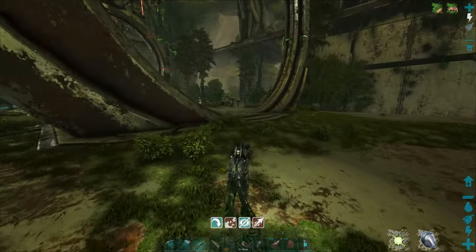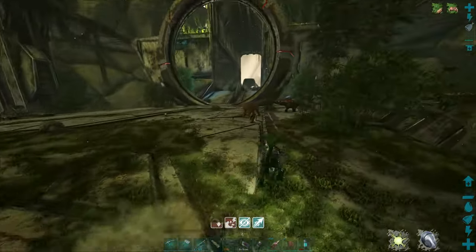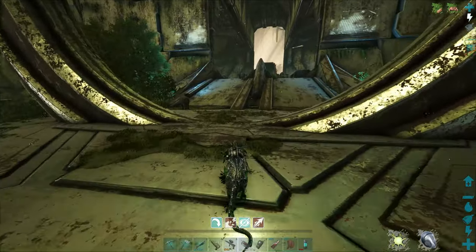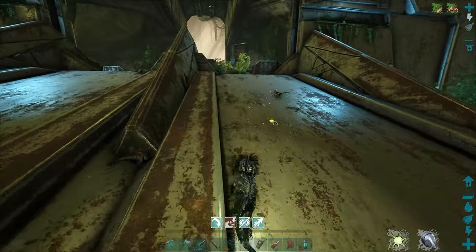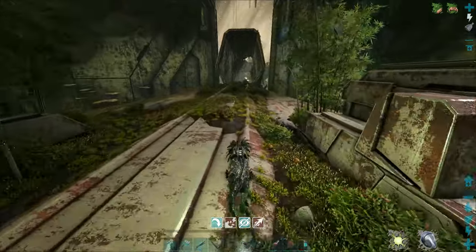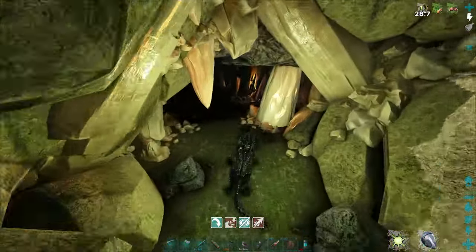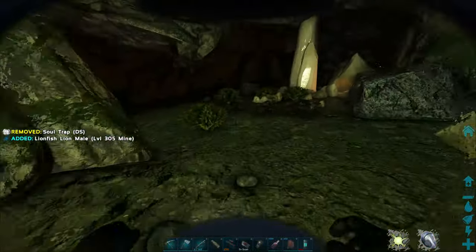Two more. The good news is the cave that we have to go to for the artifact is right up here. So we'll go down this little tunnel, drop off into the water, and we should be there. We'll have to change out for the ravager, and then it should be smooth sailing in there. I hope we have all the ziplines already set up - it just depends on what kind of creatures are in there, probably a lot of raptors and ravagers like usual.